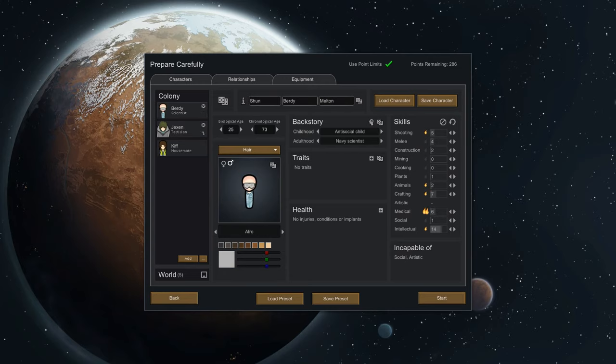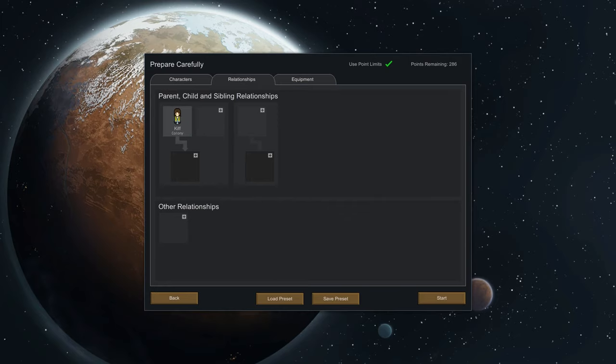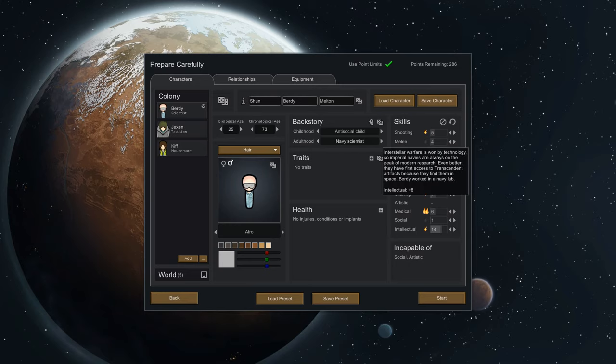I've renamed a couple folks and cleared out some traits. We have Berdy, who is 25 years old, Jexon and Kif. I like to think that along the way on this long colony voyage from Earth, Jexie and Kif formed a very emotionally intimate bond and they are in fact now married. So Jexie and Kif, congratulations — you guys are married. You don't have any kids yet but you're hopeful. Let me go ahead and do some stat adjustment. I want to make sure we cover things like intellect, social, medical, crafting, planting — all that standard stuff. Then we'll add some personality through the trait system.